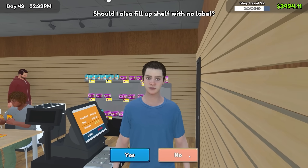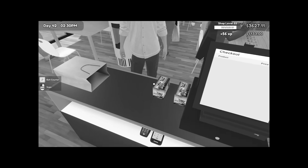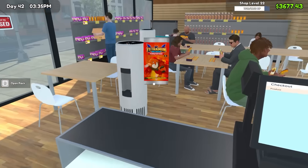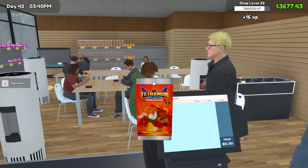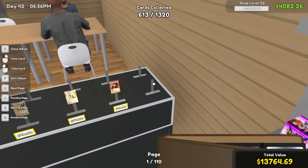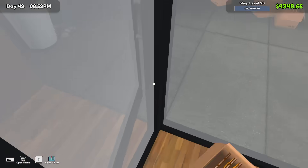I'm going to make my employee go restock the shelves while I take over the till and give people their change. In between ringing people in, I'm going to be opening the legendary packs because why wouldn't I be? So now as long as I keep ordering more stock, my employee will keep filling the shelves, and then we're going to make tons of experience. It's almost the end of the day and my guy has not brought everything into the store yet — I don't want to find out what happens if I leave it out all night.